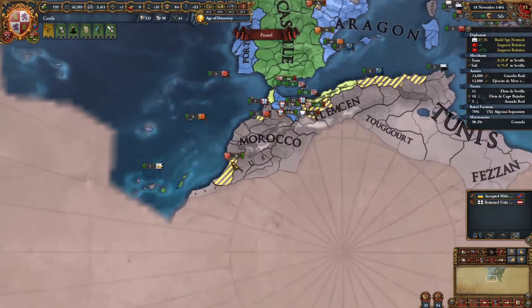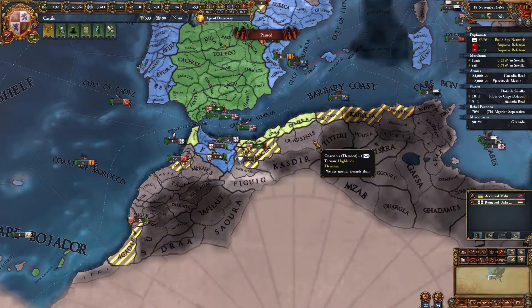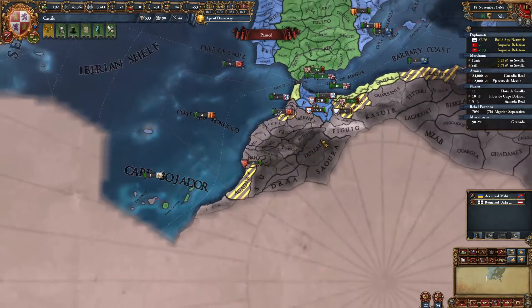We can see that in our diplomatic mode, it is highlighting all of our claims — our claims to conquest. We have claims now on Tunis here, claims on Telemcen over here, and we have claims on Morocco over here.